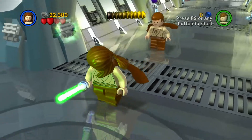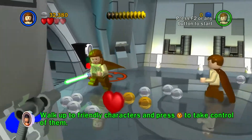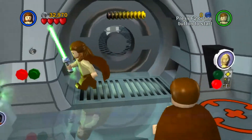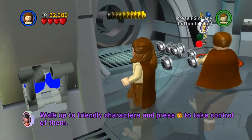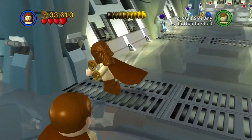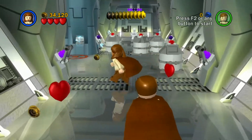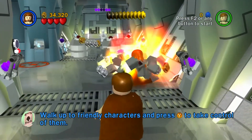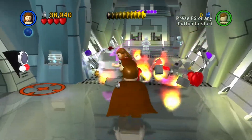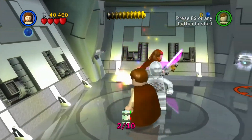Let's go grab that canister. This is another thing we need to get — there are 10 of them in every level. The thing is, you can't get them all in story mode. You can get some of them, but not all. We need a protocol droid for that, so we'll get the rest in free play mode where you can get them all. Power up — we got another canister! For opening up all those things, you get a canister right there. Two out of ten. Now we've got the protocol droid.